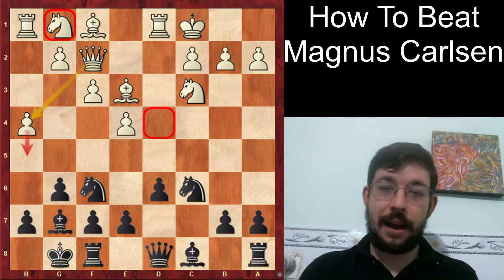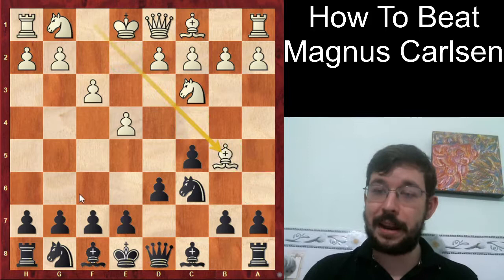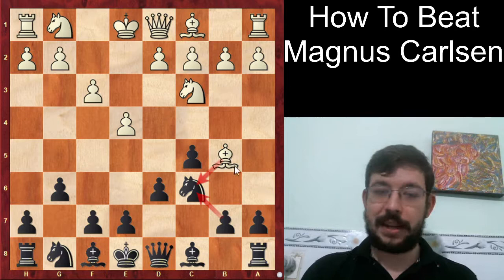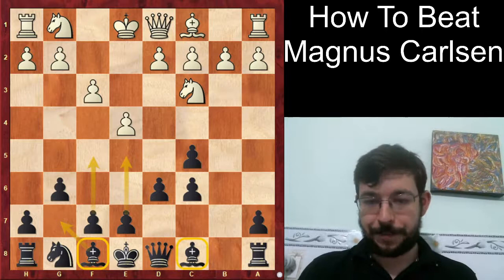So instead, MVL decided to stop the D4 move and play Knight C6, punishing White for not putting the knight in the centre. Carlsen continued with Bishop to B5, pinning the knight. MVL played G6, not fearing Bishop takes C6 doubling the pawns, because without White being able to open the position there isn't really a good way to exploit those doubled pawns, and Black is just going to get a very nice pawn mass in the centre supported by the bishop pair.